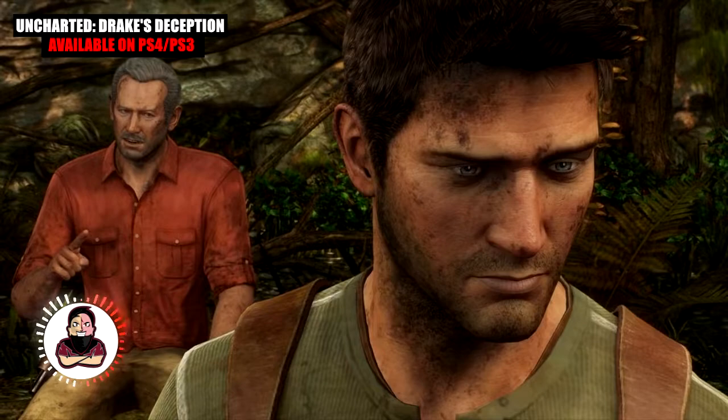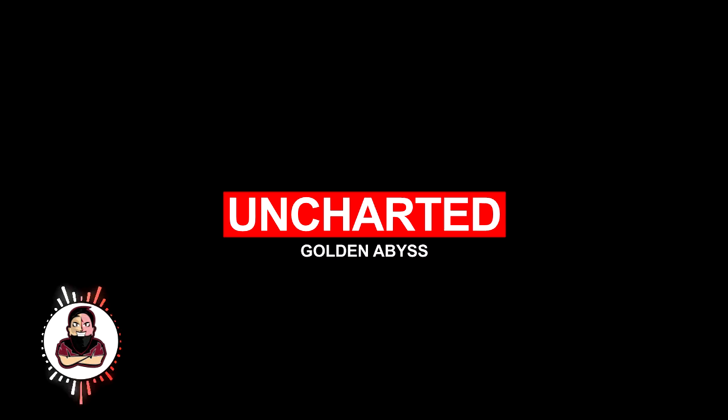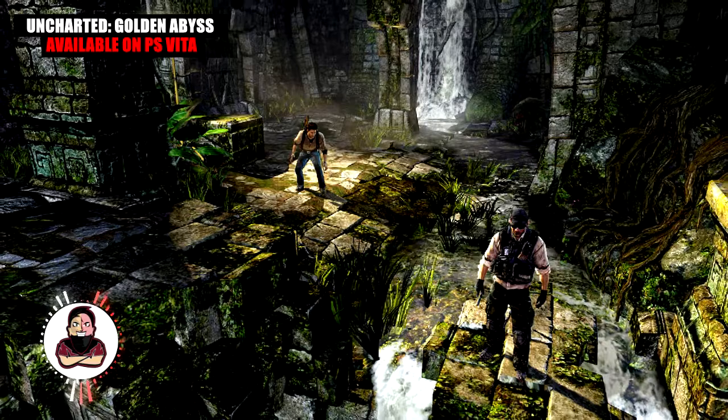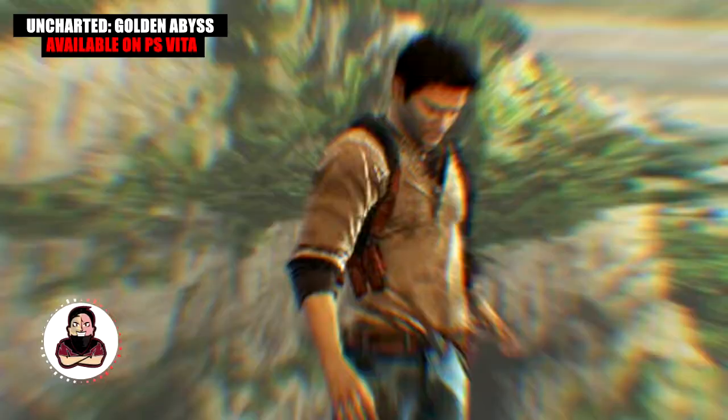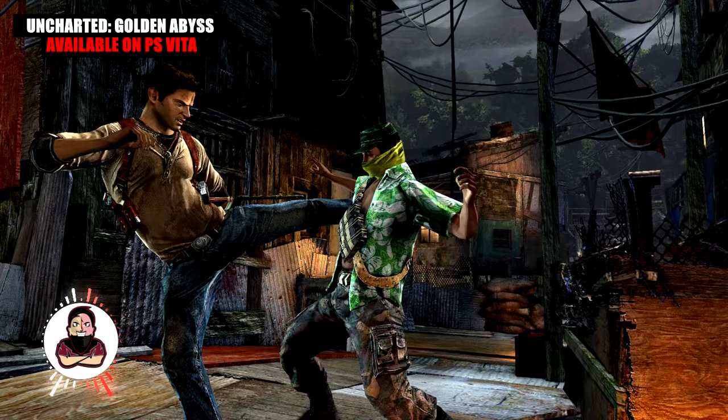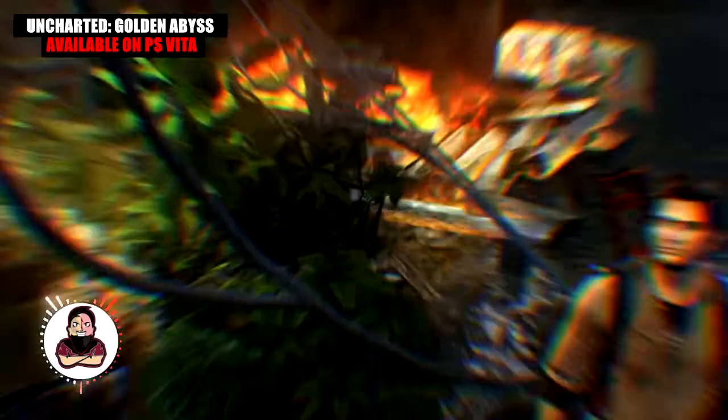Uncharted: Golden Abyss, available on PS Vita. It's chronologically the first episode of the adventures of Nathan Drake — a mix of gunfights and platforming phases. This title invites you to discover the sinister secret that hides behind the massacre 400 years ago of a Spanish expedition in Central America. The main hero crosses paths with Jason Dante and Marisa Chase there.